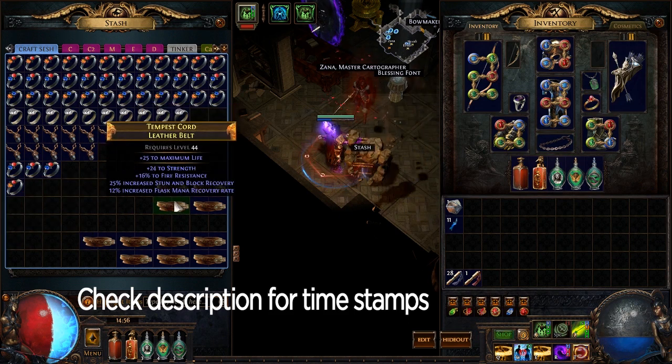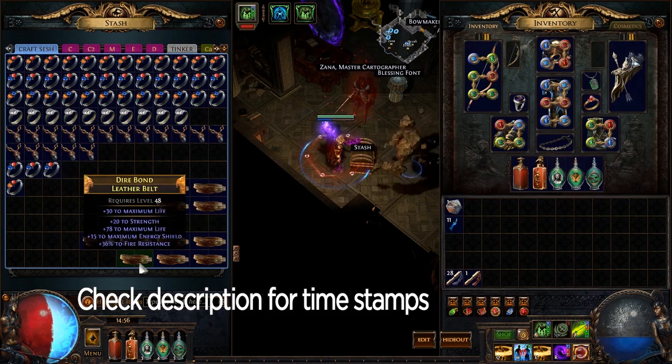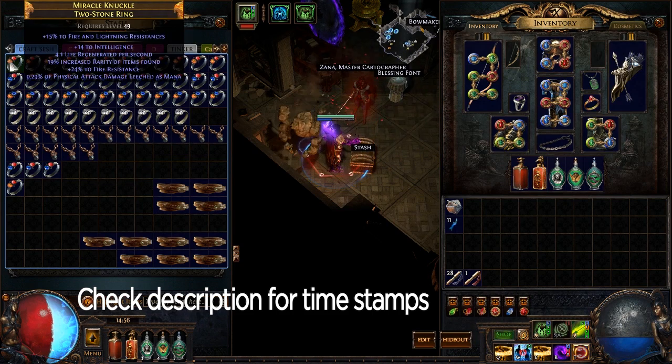I'm glad we actually got one that was not good so we could show that not all of these will sell. Most of them will be for one or two chaos, and some of them like that flask charges belt will be for a little bit more. All right, now let's go ahead and start with some of the rings.